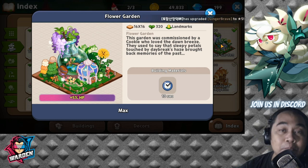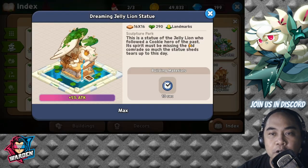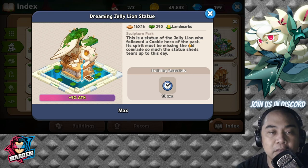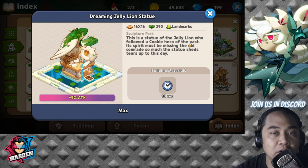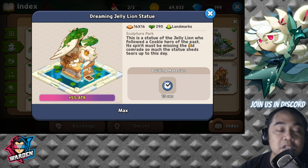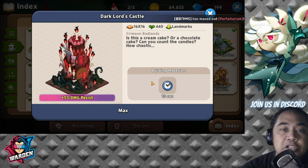The next must-buy gives you attack — initially five percent, and it can be scaled up. I already bought this one as well. It costs around 2,400 gems and is a very good add-on in terms of scaling your team's stats up.